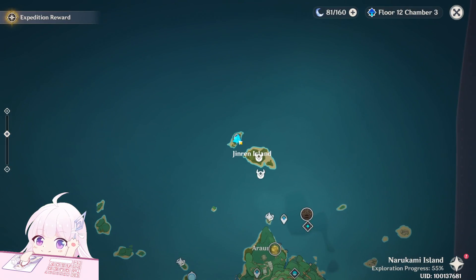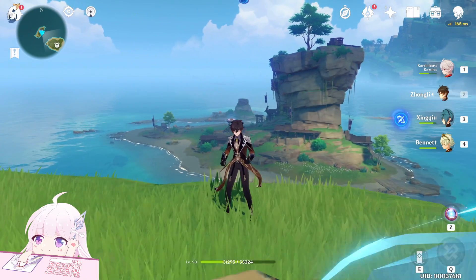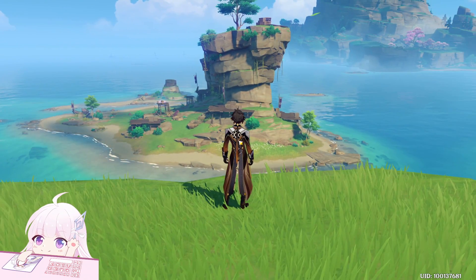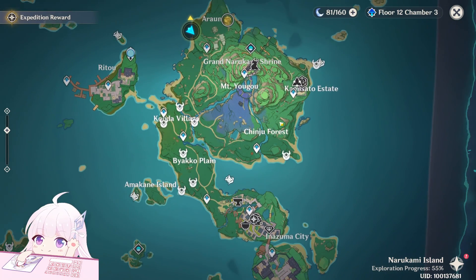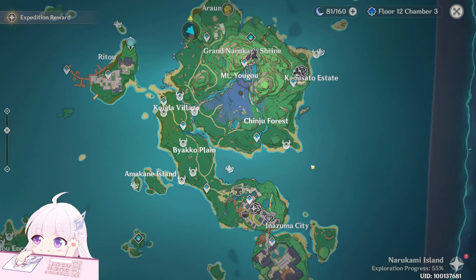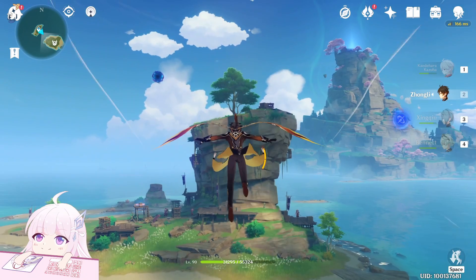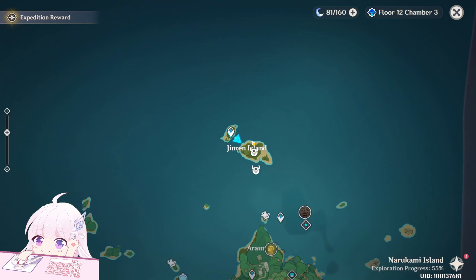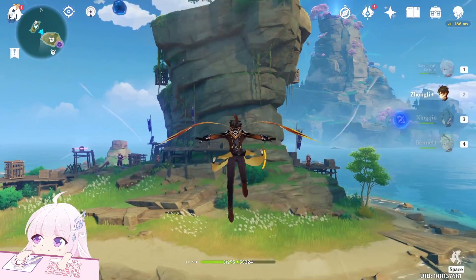Without talking too much, let me show you their locations. I won't kill them because it would take less time for me to make the guide — I will just show you their positions and kill them off camera when I need them. I didn't even pull for Ayaka because I want to pull during a live stream, but before doing the live stream I want to finish all the guides first. Anyway, the first location is the General Island — just teleport there.